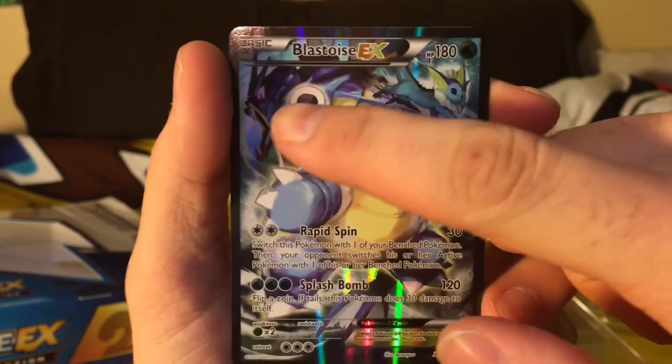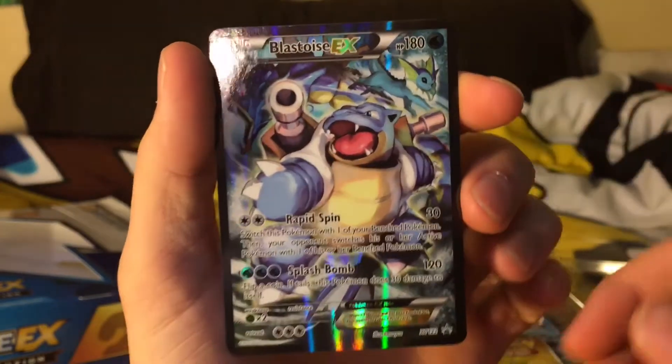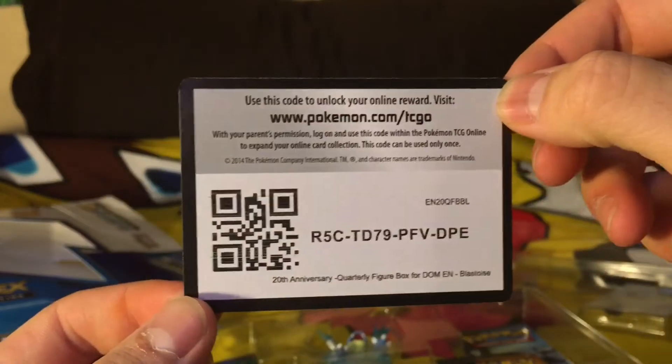We can see Gyarados' tail right there, and Vaporeon too. Really cool. By the way, this is my bed - it's a Pikachu blanket. Yes, I am that nerdy. We also got the code card - I know you guys are waiting for that.